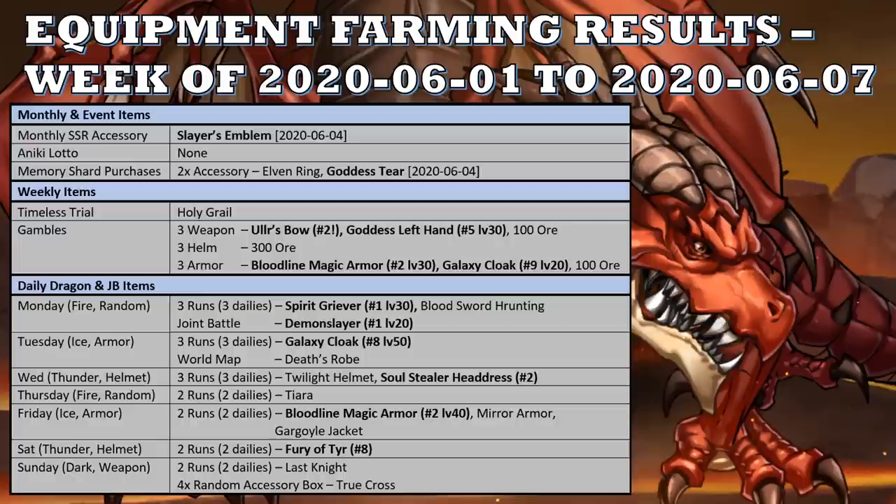For the helms, all three were garbage, so I got 300 ore back. As for the armors, I got another Bloodline Magic Armor, which raises my second Bloodline Magic Armor to level 30, a Galaxy Cloak which is my ninth one to start building up, and then a 100 ore. So good items from the gambles — at least two are relatively useful. The Goddess Left Hand and Galaxy Cloak I'll keep and wait and see.